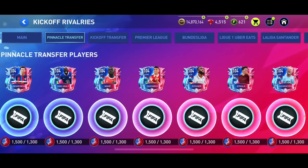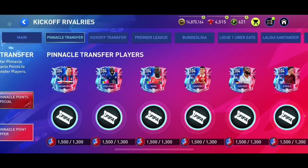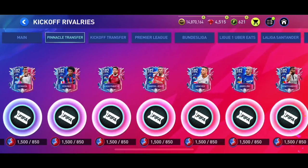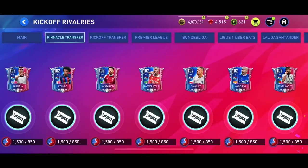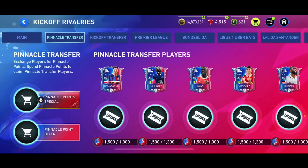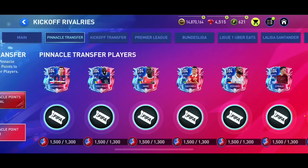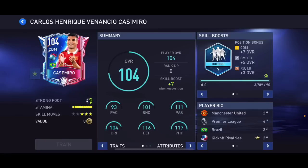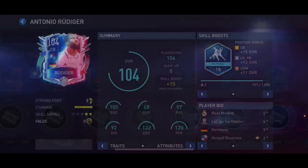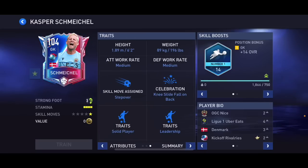Let me know in the comments which one you're going for. I want to go for a 104 overall player — let me know if you want me to review Lewandowski or Mane. We've got 104 overall Lewandowski, 104 overall Koulibaly, 104 overall Sadio Mane, a Casemiro Carlos Henrique Venancio, Antonio Rudiger, Paolo Dybala from Roma, and Casper Schmeichel who looks like a very good goalkeeper.